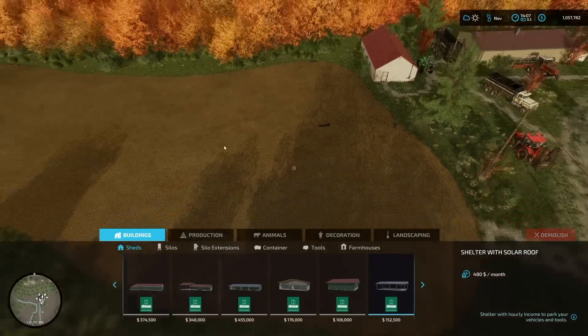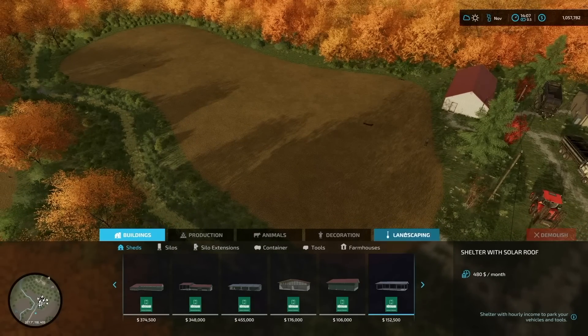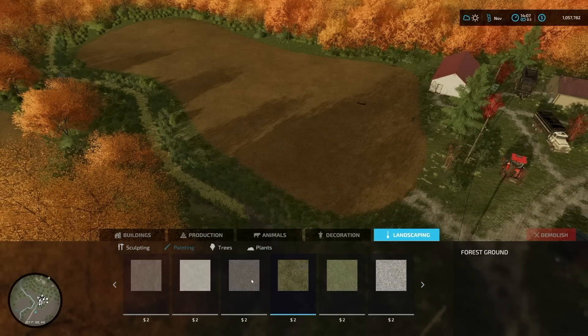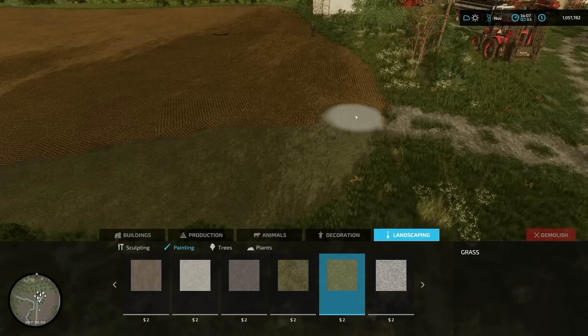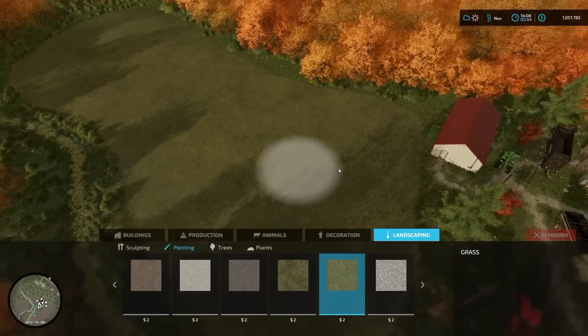What I mean is we've got all this field here, and we don't need the field here anymore. So we're going to go ahead and paint down. I'm going to use this grass texture so I can just go down and paint grass right over it, and we'll be good to go. There we go, all done.